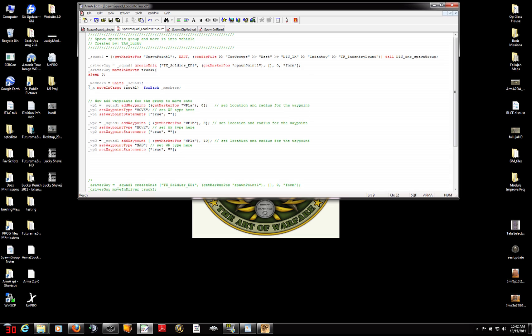Next line, I'm going to move him into the driver position of the vehicle called truck 1. Very simple — moveInDriver moves him into the driver position. And then I'm going to pause for three seconds using the sleep command, a very important command to get used to, just to let that all get settled and squared away.